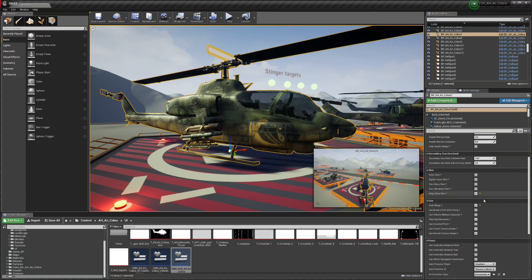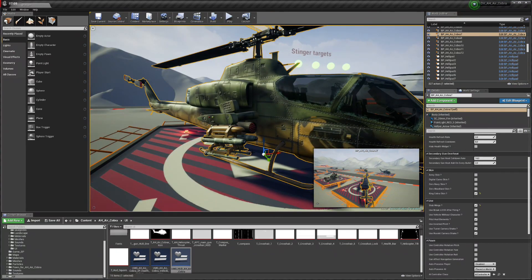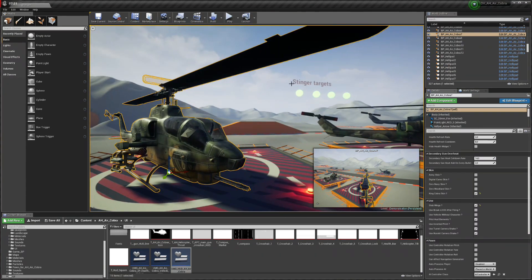In the 'Use' category we have additional stuff. 'Stub wings' are the two Hellfires and two Stingers on each side. If you don't need them in your level, you can disable or enable them. 'Use brake lock after firing' — for example, when we acquire a Stinger target and don't destroy it in one hit, you can choose whether to break the lock or re-acquire it. If you want it to re-target, you can check this box. I'm not sure exactly how real-life Stinger missile locking works.